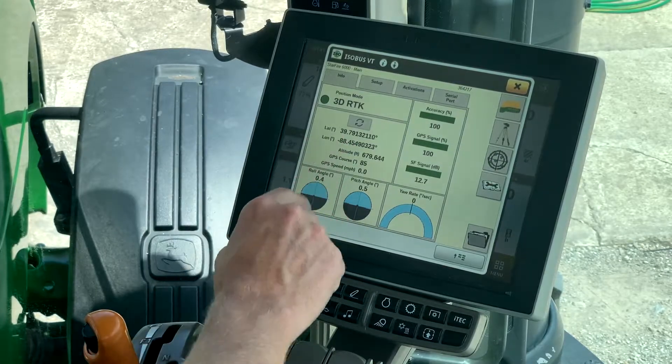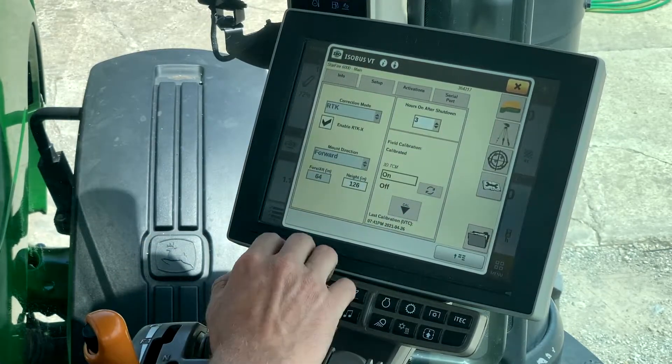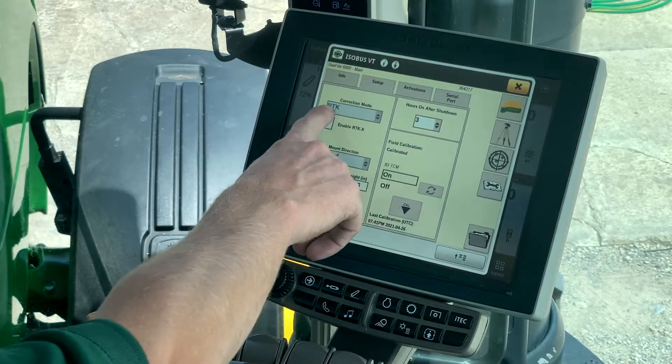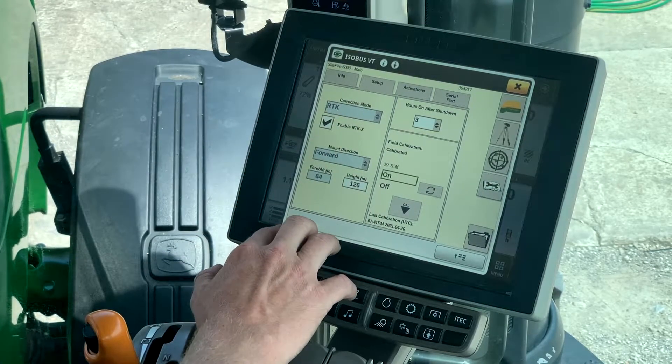This is giving you your longitude and latitude at the time. Up at the top we've got several different icons. One of them is the setup — this is where you're going to go to tell it whether you want SF1, SF3, or RTK corrections. With an RTK radio enabled, that's going to be grayed out and you cannot change that from RTK.